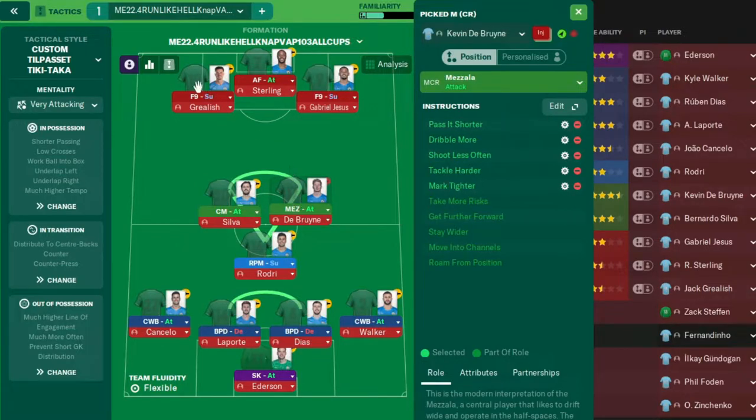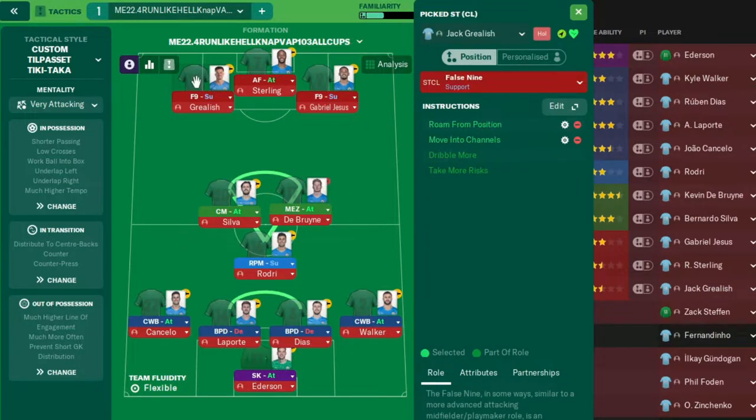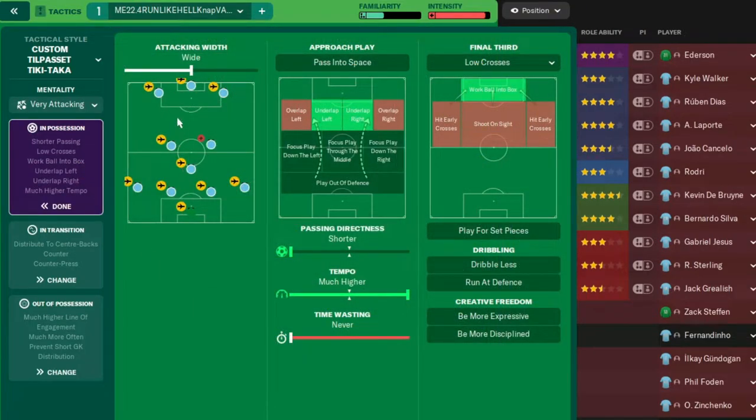We've got a central midfielder attack with even more added instructions, a mezzala attack, a false number nine on support on the left hand side, a false number nine on support on the right hand side, and in the middle an advanced forward attack. Custom style: tiki-taka mentality, very attacking. Like I say, it's going to be a lot of goals. In possession: attacking width wide, underlap on the left, underlap on the right.